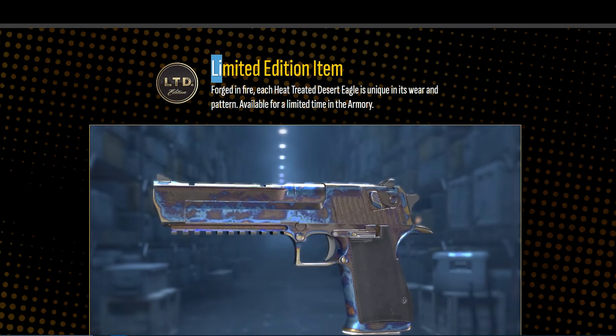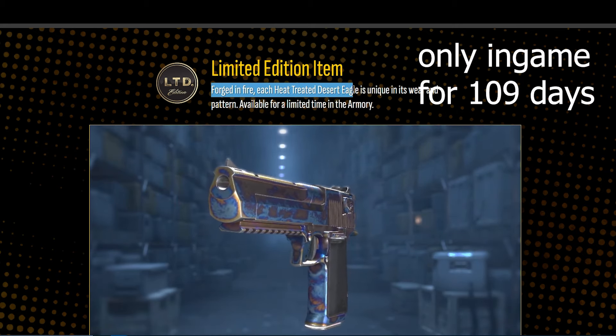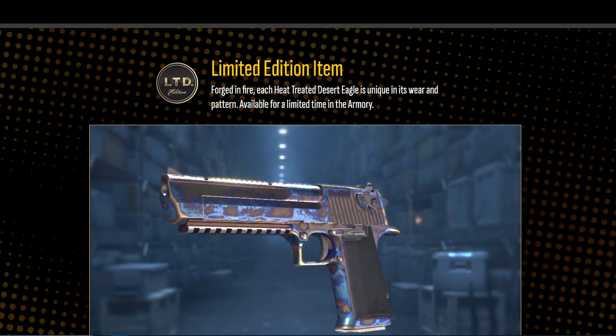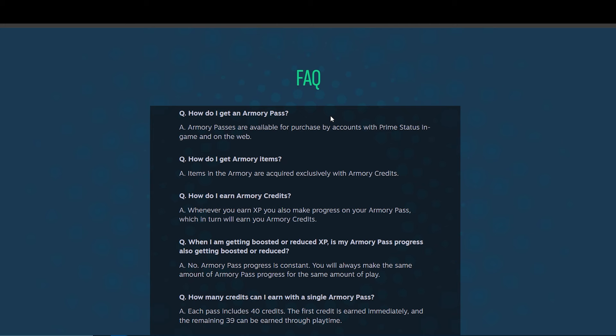There's also a limited edition item called Forge and Fire — the Heat Treated Desert Eagle, which is unique in its wear. Apparently it's not a case item; it's just called Heat Treated. I'm going to show you guys how to get this once I actually figure it out in-game.